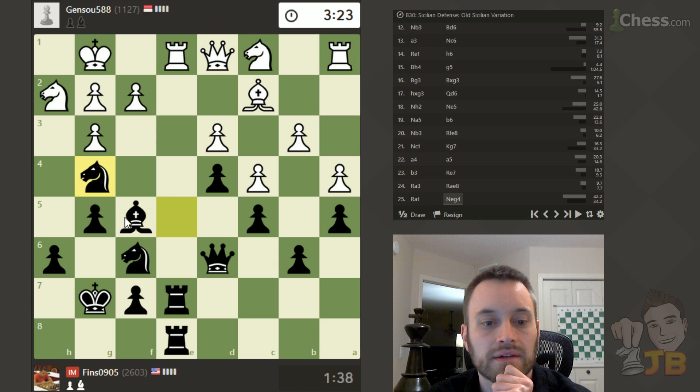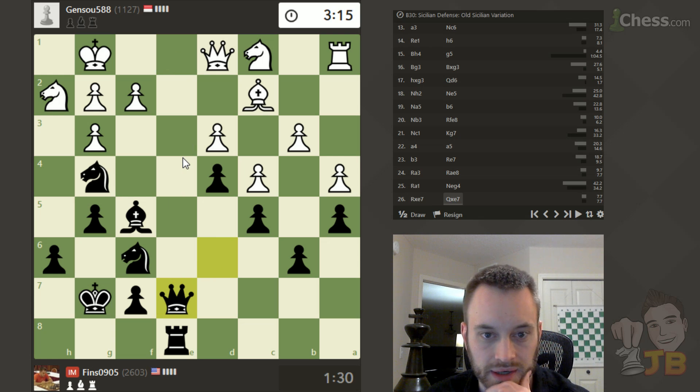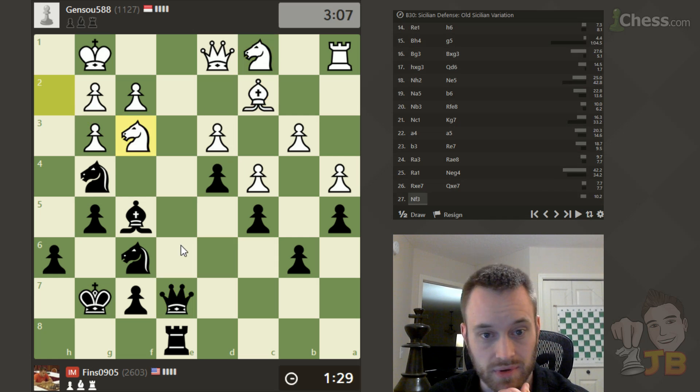Let's play Knight there. And if he takes E7, I'm going to have a pleasant choice which way to take. I will want to make this decision relatively quickly — let's take with the Queen. I like staying doubled here, looking for Queen E1 ideas, and it also stops him from playing Knight E2. I think his Knight is just an issue here in general, and the Bishop — so many pawns on the same color as that Bishop. He plays Knight here — good defense.